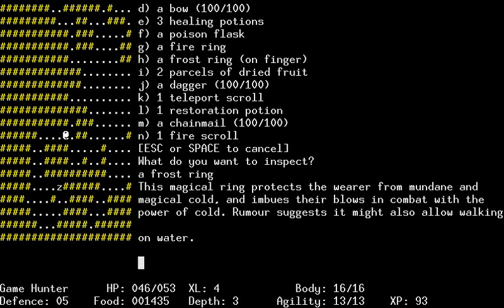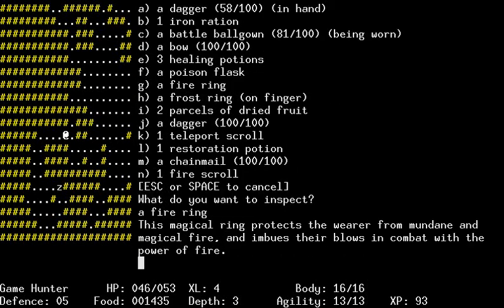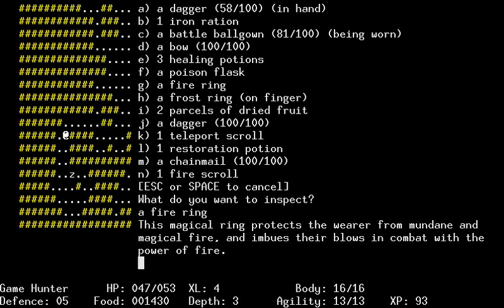Okay, the frost ring also allows walking on water. Well, isn't that just fancy? With the power - yes, okay, protects where - yes, gotcha.